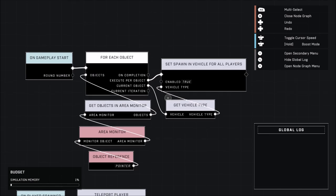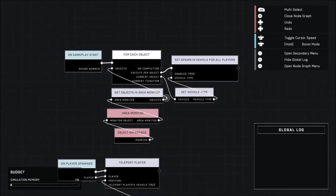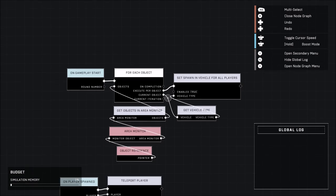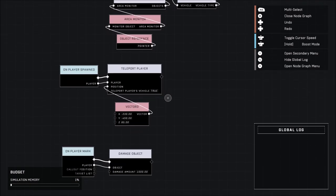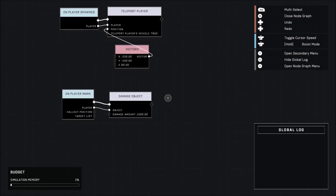Now of course, to get out of the map here, you do need to do some things to get out of the map. You can look up other videos for how to do that — there are a lot of methods, or I can upload a video later. But it's really simple to get out of the map, and that's what you need to do first before placing these objects. Then after that, you need to create your node graph.